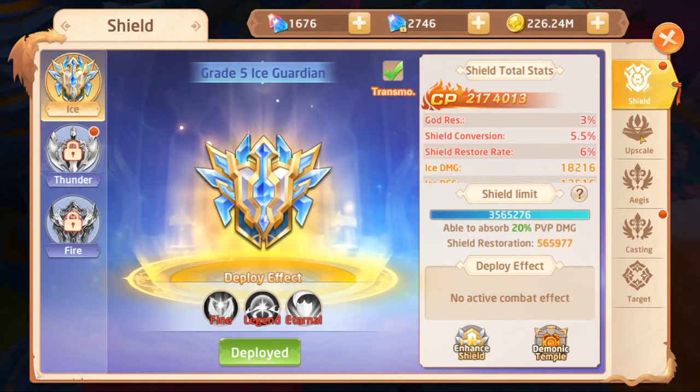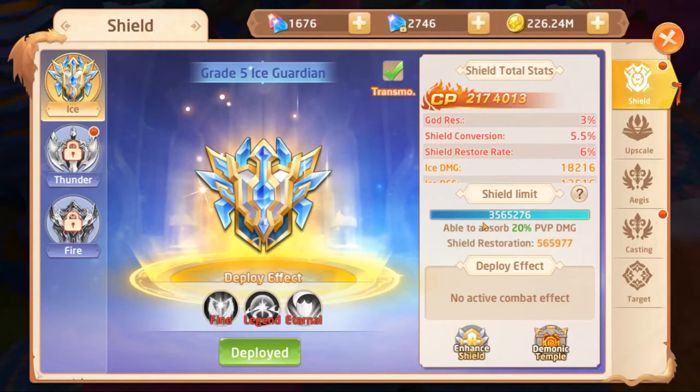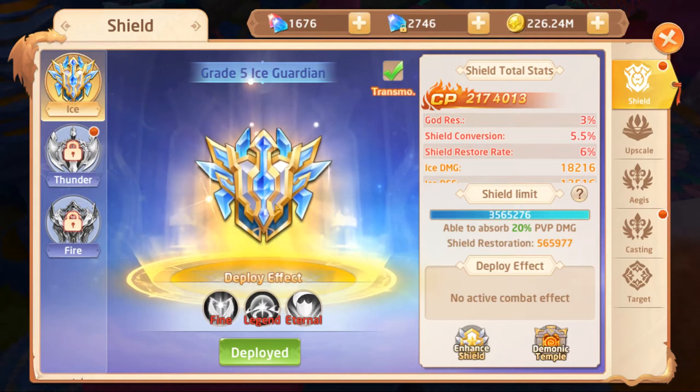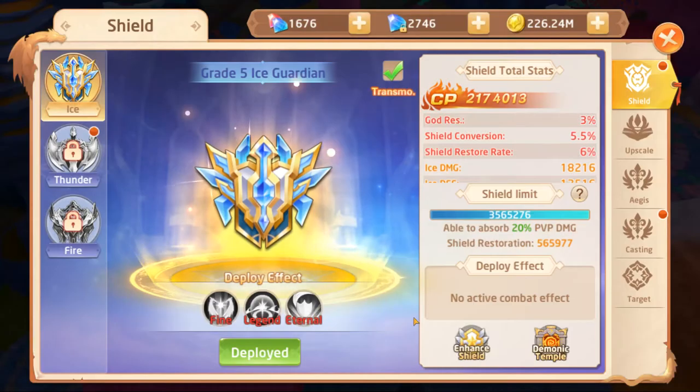You upscale the shield with the same shards you get after activating the shield. You'll continue to get ice garden shards and thunder guardian shards, and that's going to help you build your shield to a higher grade — turning it from a normal quality to a fine quality. Once I get seven more of those, this will activate and give me a nice buff. That's as high as I can go until you enable the last skill.